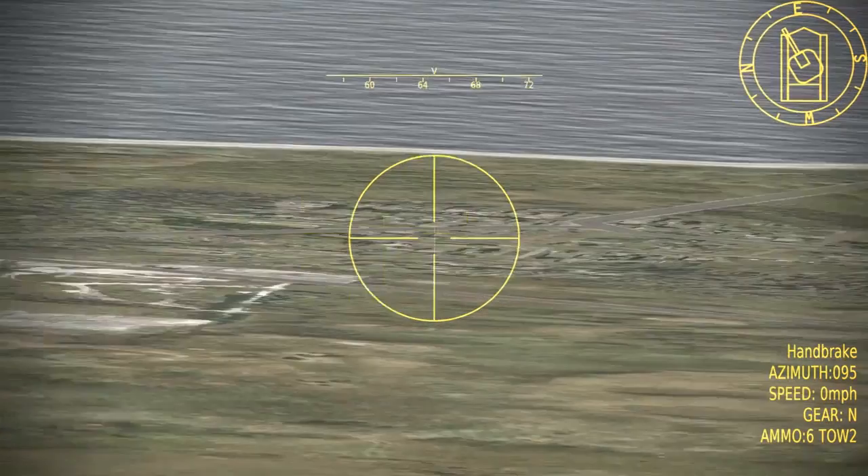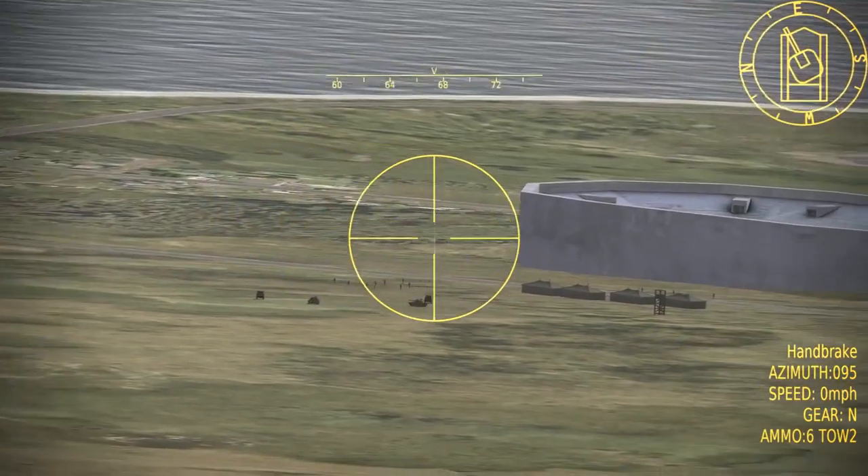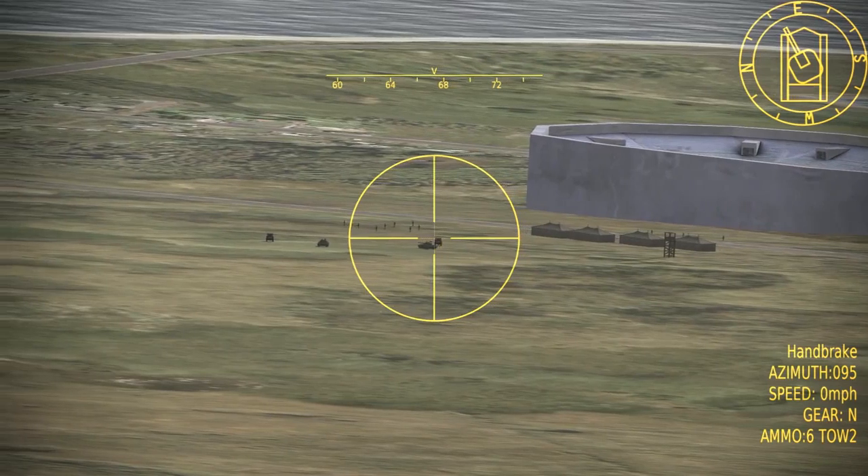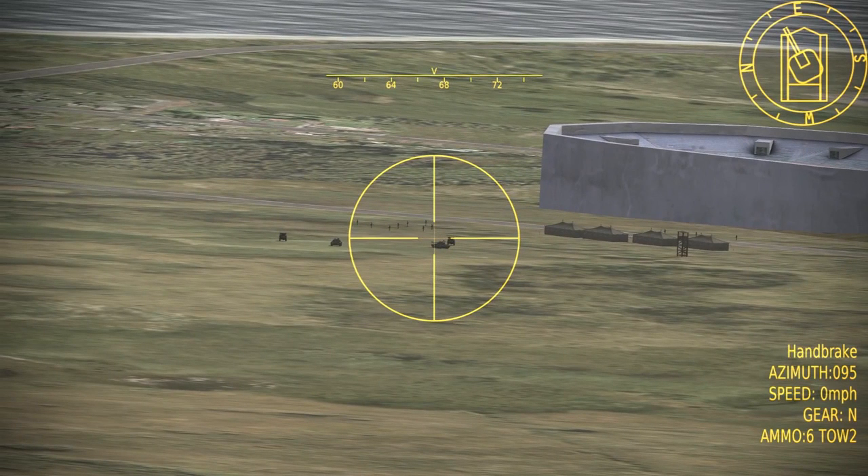Working the AO and building the picture: the JTAC's first priority is to find targets in his AO pursuant to the mission at hand without getting himself shot. Once you've found suitable targets for CAS assets, you need to take that data and form it into the Nine Line.